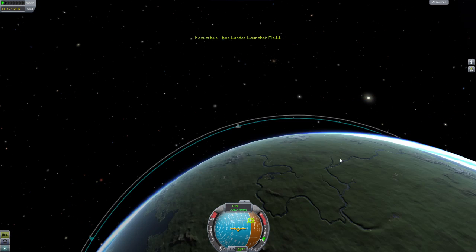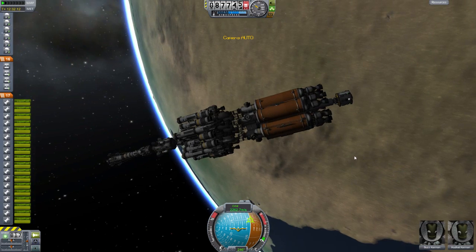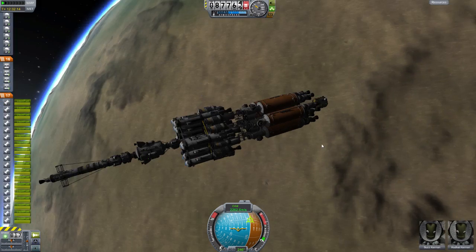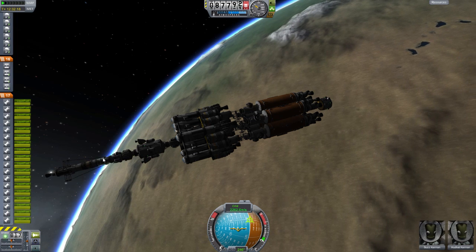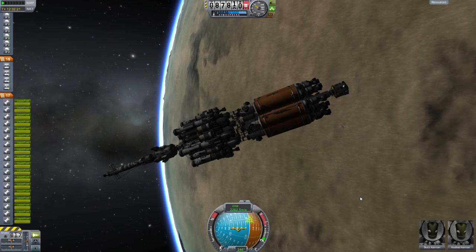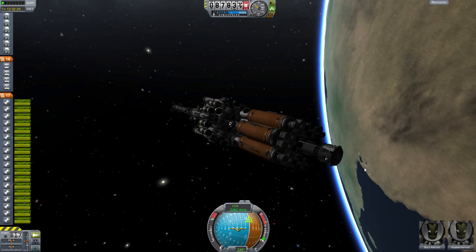Let me zoom out here and make sure that we still have a normal orbit — 82 kilometers, 88 kilometers. Oh my gosh, it's together! We assembled it! It's ridiculous, and my frame rate is not happy with me. Unfortunately, it's a 32-bit game, so it can't take advantage of my 16 gigs of RAM. But we did it — we designed it, got it into orbit, assembled it. We have a Gilly lander, an orbital tug for deorbiting the Eve lander, an interplanetary stage to get us to Eve, and a crew cabin for bringing back our two guys from the fuel dump around Eve, if possible.